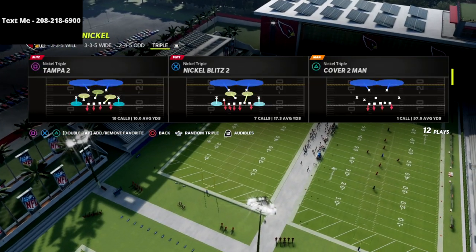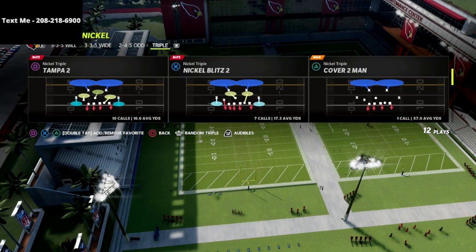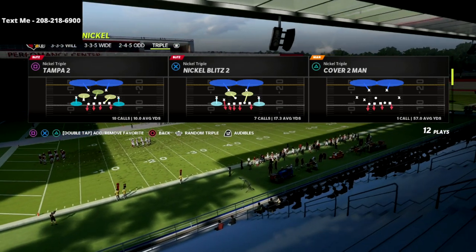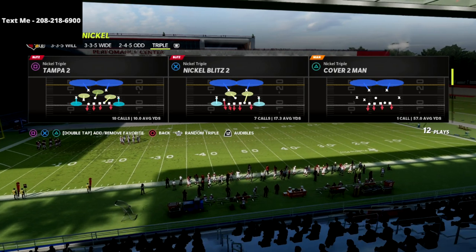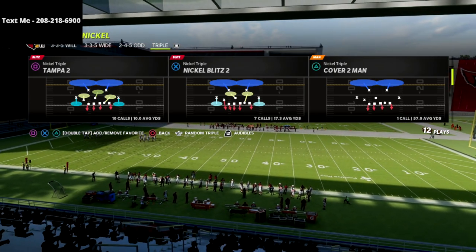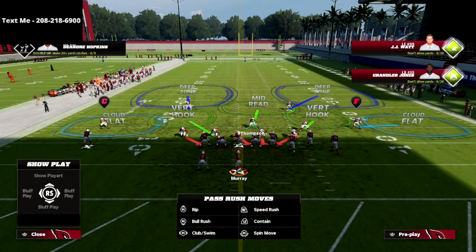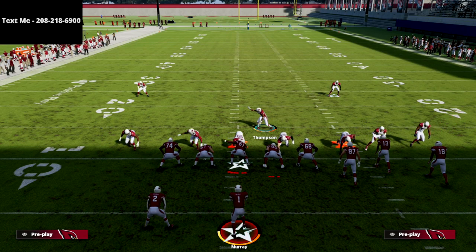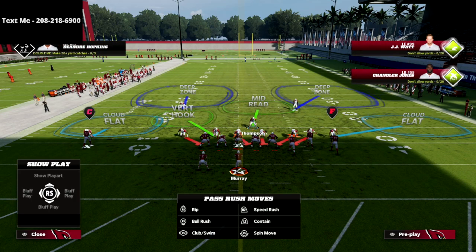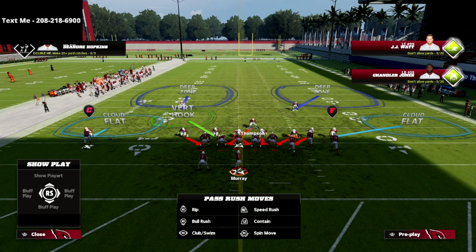I'm going to come out of Tampa 2 — you could also come out of any of the Nickel Blitzes, and I'll show that in a second. I think it's actually better out of Tampa 2 because the blitz angles are slightly different from that formation. All we're going to do is press coverage — you can also show blitz if you want — and then blitz that slot corner off the right.